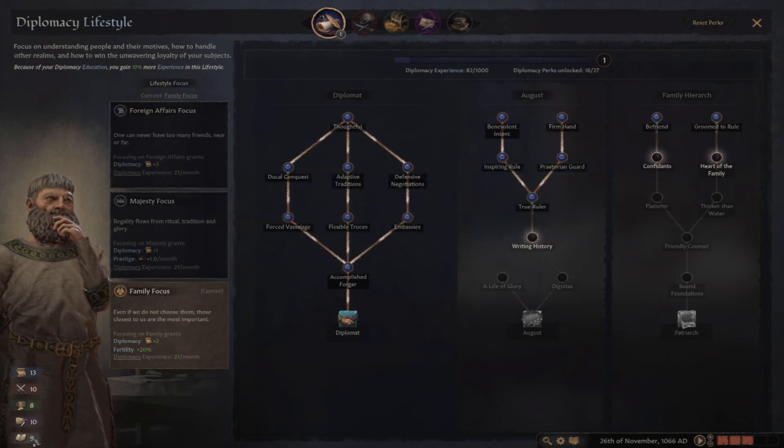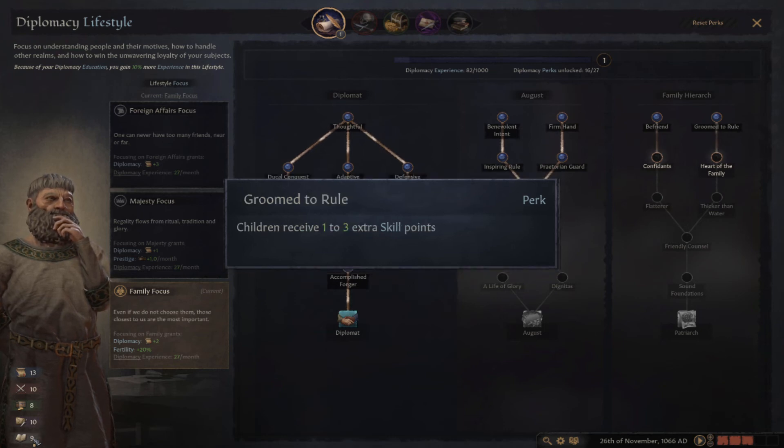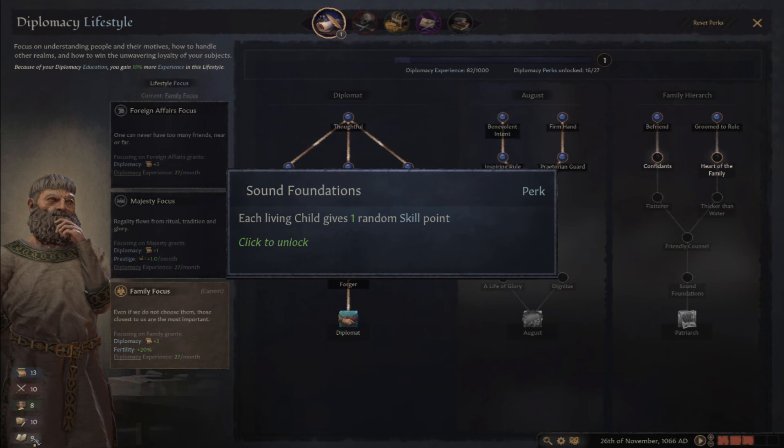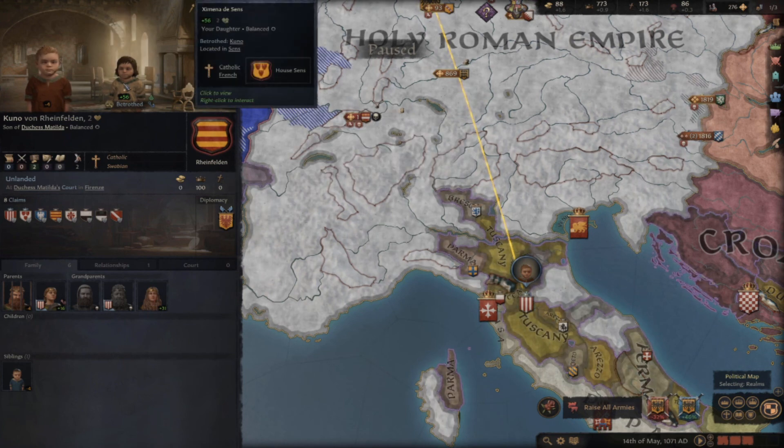Last but not least is Family Hierarchy. I tend to avoid micromanaging my dynasty, but I can see how these perks could potentially create some strong rulers. You would need a little bit of luck, since some of the perks are randomized, but I like Befriend, as it gives you access to a diplomatic scheme and a way to manipulate your friends and foes. Room to Rule is nice as well — you can get some quick bonuses to your children. I could also see myself resetting perks and jumping into Sound Foundations if I knew my ruler was about to die, as that might get an easy plus one to a random skill for my child. I really like how the diplomacy perks add something unique to the game and change up the way you play your ruler any given playthrough.